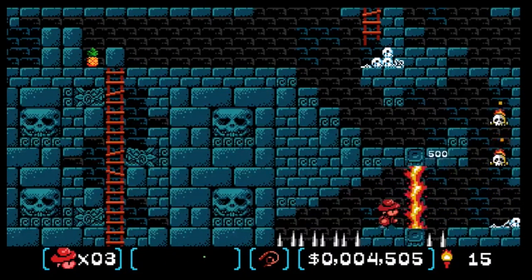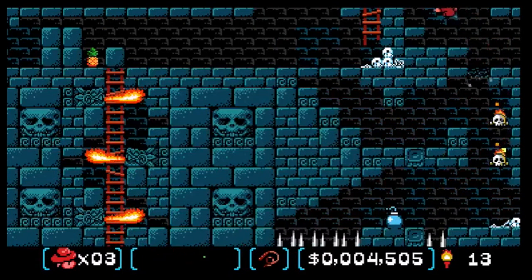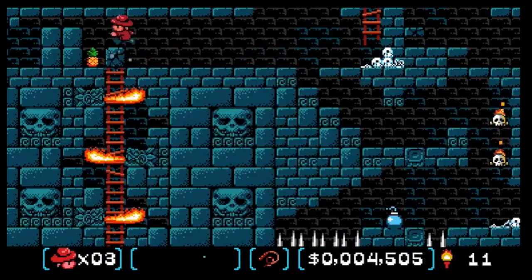If you don't kill the enemy, they will follow you into other rooms, so it's probably best to kill the enemy when you see him. There's an elixir — that yellow one — that actually increases your health meter. Pineapples increase your health as well.